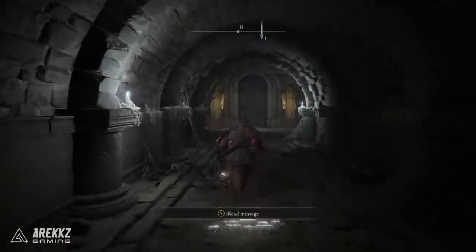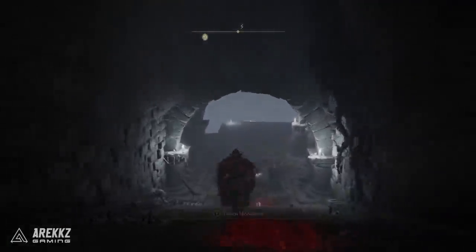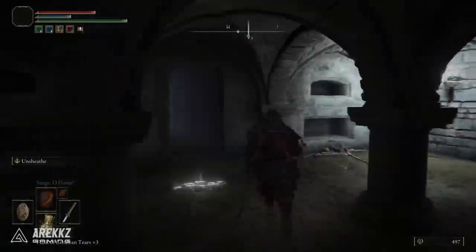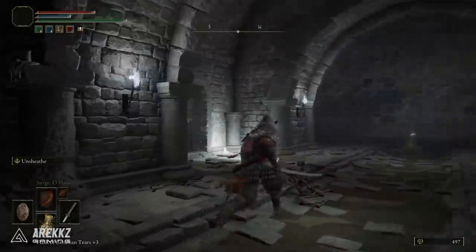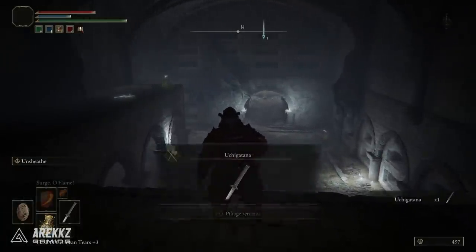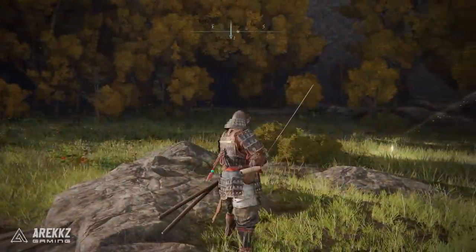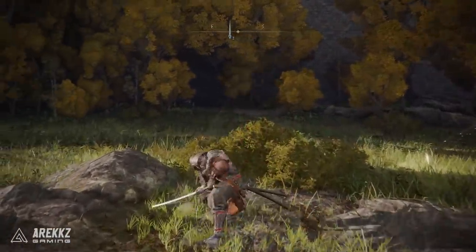When you run into the catacombs, you're not going to defeat the boss. Instead, run straight forward and when you get to the door that needs to be opened by a lever, take a left. Run through there, drop off the edge, turn around and go backwards, navigate through a couple of archways, and you'll find a body. Interact with it to get the Uchigatana. It scales with both strength and dexterity, and you can change the ash of war to influence that.